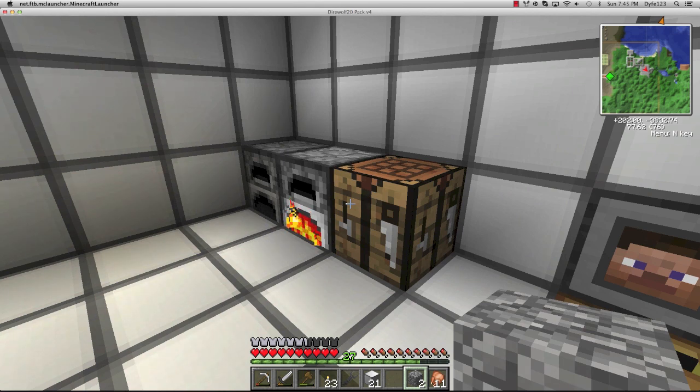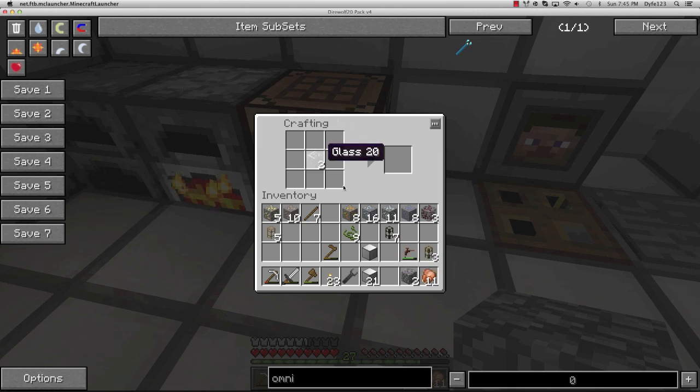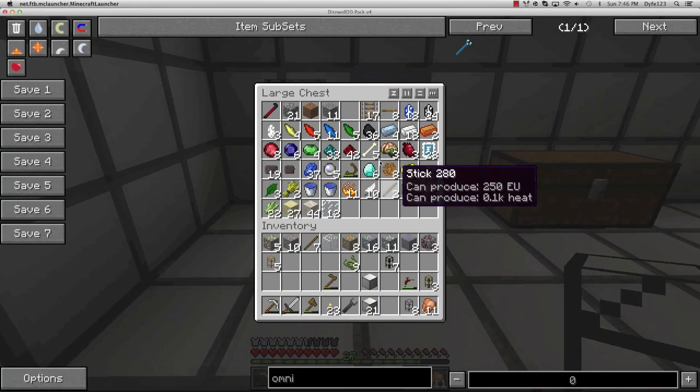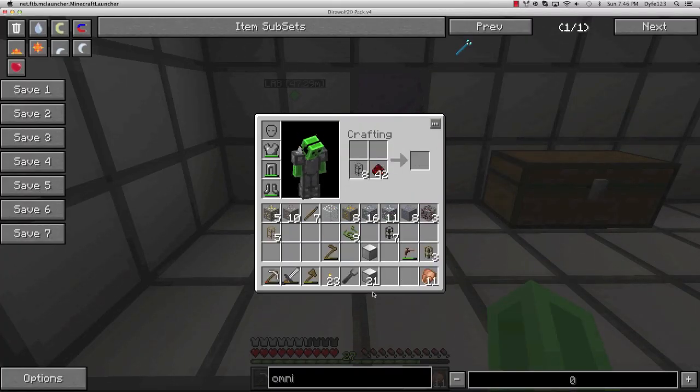The thing is, on this server if you grief at all you pretty much die. I'm feeling like I'm causing lag somehow just because I have a lot of machines - you are, you're causing all the lag Ben. Now we've got two more pieces of glass, so we'll make one pipe and we need to make conductive pipe, which we do with redstone. Where's our redstone? I just used it all making the monitors.